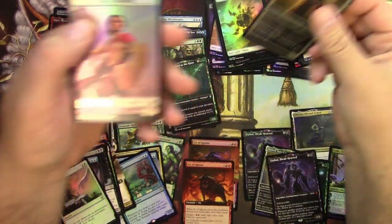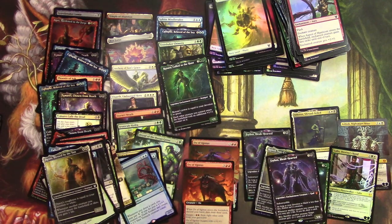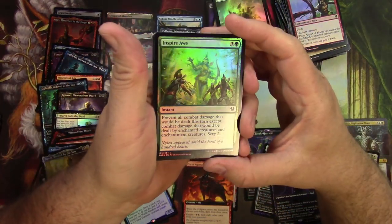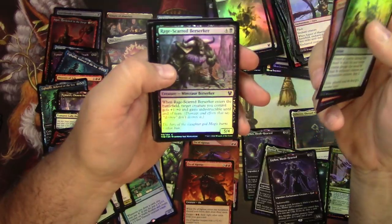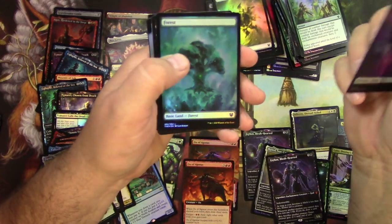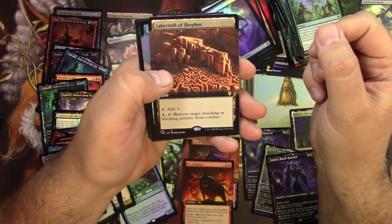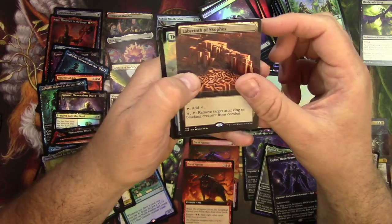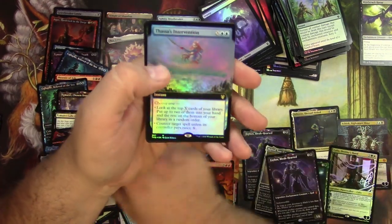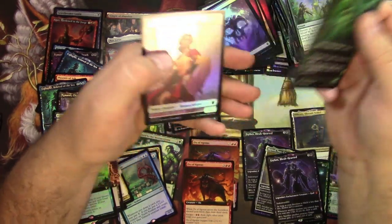Very nice. Daxos again — got so many Daxos and Anaxes, the uncommon constellations. Last pack! Inspire Awe and a Mountain. Stampede Rider, Dawn Evangel, Swamp, Forest, Mind-Raker Harpy. Labyrinth of Skophos extended non-foil and a foil Fated Intervention extended. I have no idea where to put all this stuff. A Renata and another Renata — foil version. And a token.